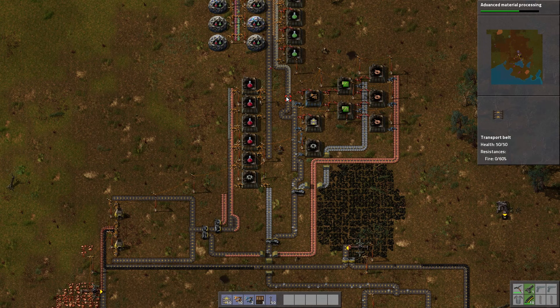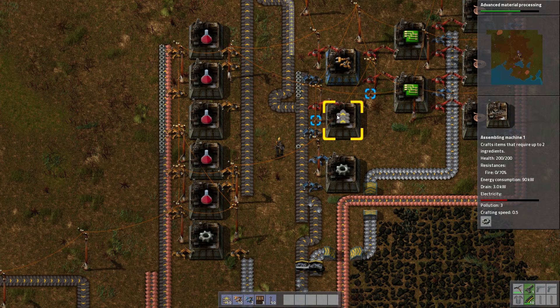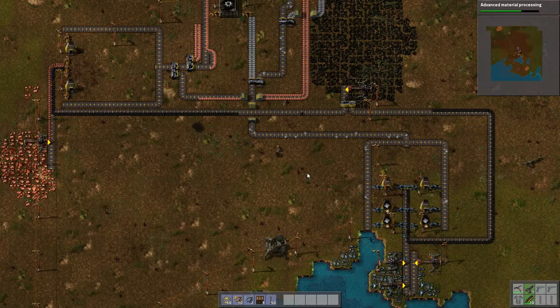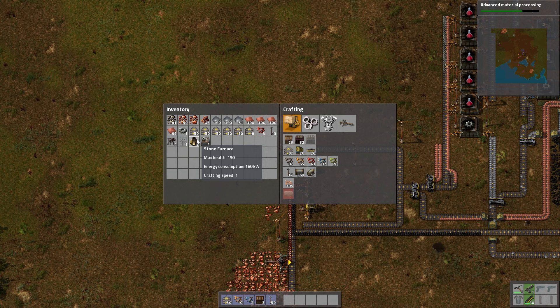I did want to have a buffer for belts but the iron is slowing down a little. When I was done with the last episode, power was an issue — I completely forgot about that. We're definitely going to need some more steam engines. I don't think I need more boilers, I just forget what I put over there to be honest.